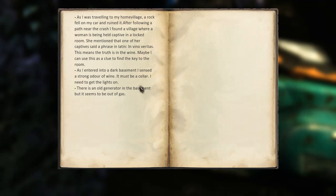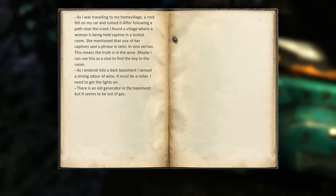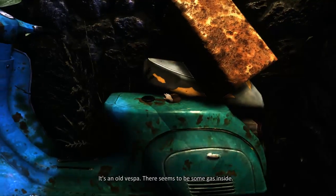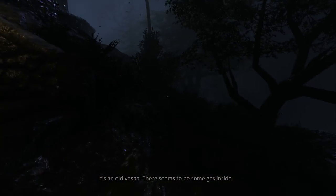As I was traveling to my home village, a rock fell in my car and ruined it. After following a path near the crash, I found the village where a woman was being held captive in a locked room. She mentioned that one of her captives said a phrase in Latin — 'In vino veritas,' which means 'the truth is in the wine.' Maybe I can use this as a clue to find the key to the room. As I enter the dark basement, I sense a strong odor of wine — it must be a cellar. I need to get the lights on. There's a generator in the basement but it seems to be out of gas. I just need to figure out how to suck the gas free of that moped.